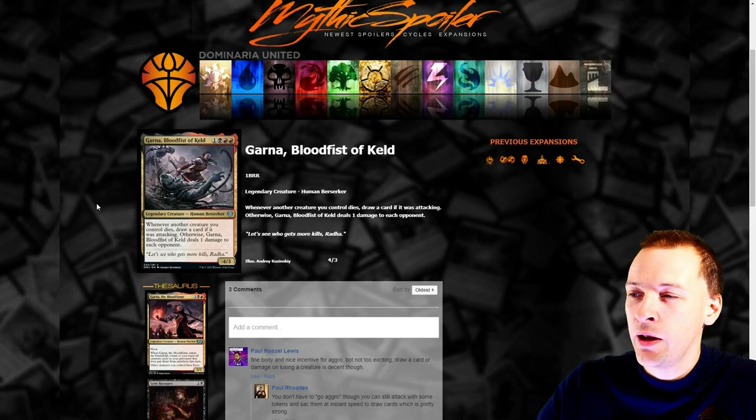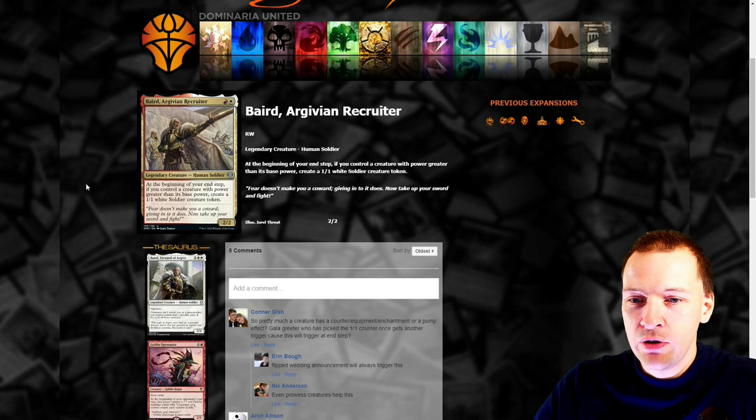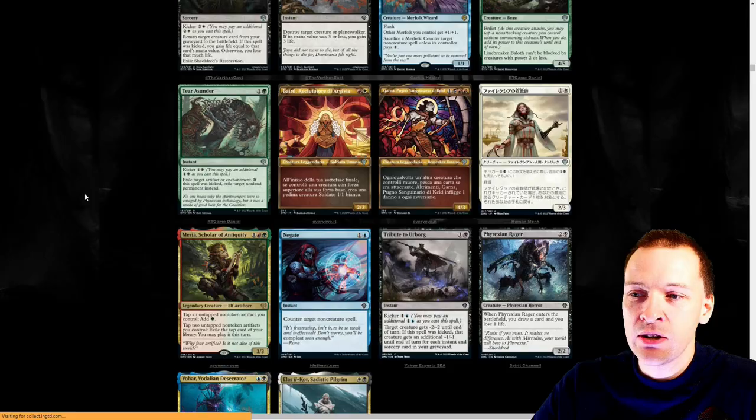At the beginning of your end step, if you control a creature with power greater than its base power, nah — token generation in CDH is not that desired.